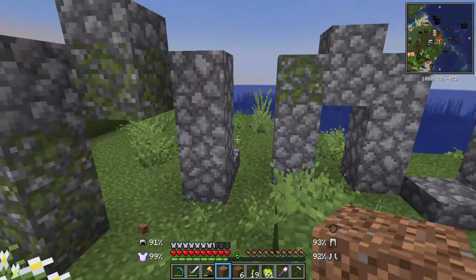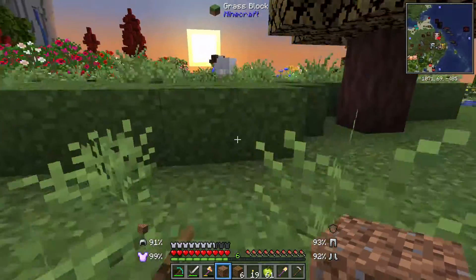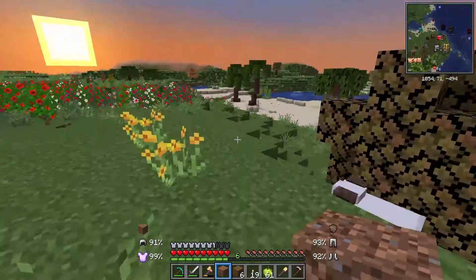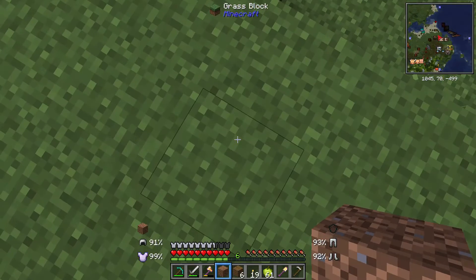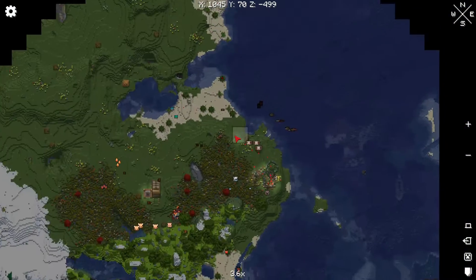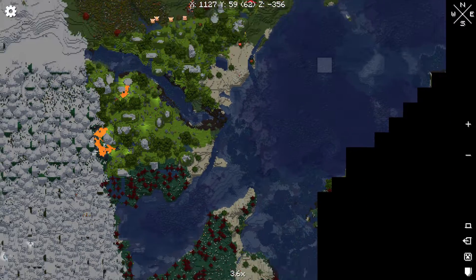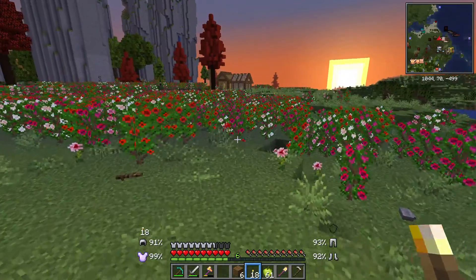And over here is our sheep. Oh no, these are rams. Horned sheep. Well played, sheep. Okay, we can go this way or we can go this way. But it's getting dark, so we should probably head back to our house.